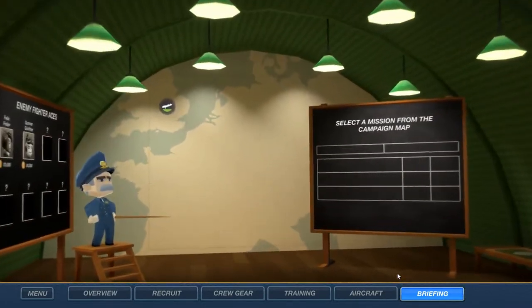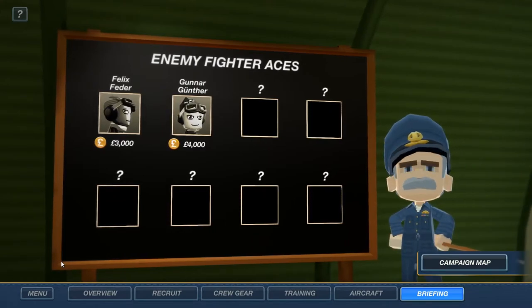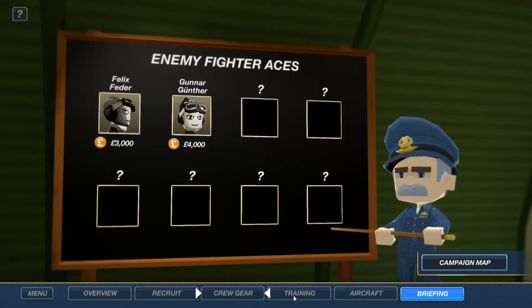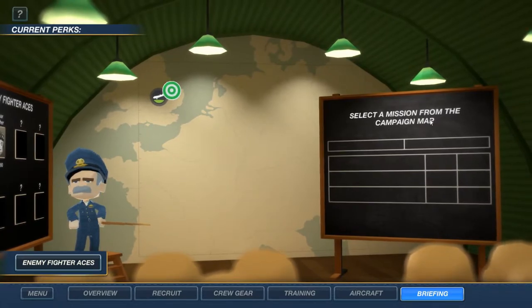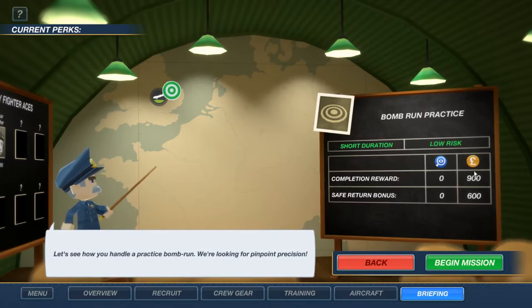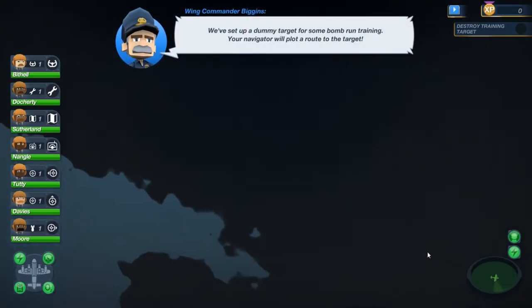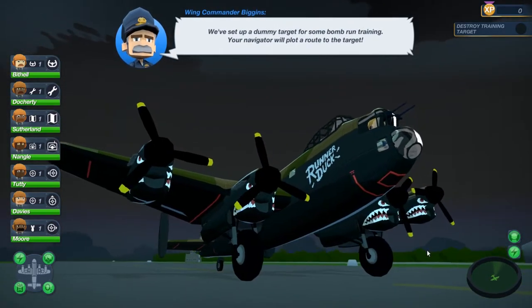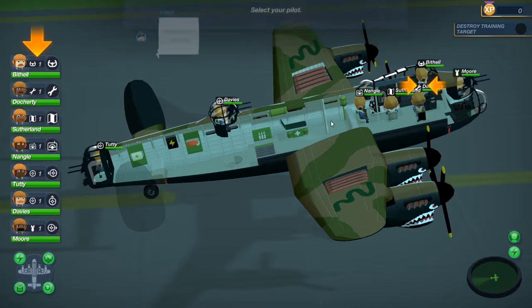Let's see what we have as far as missions go. We have enemy fighter aces — Felix Fetter and Gunnar Gunther. Are these the guys to beat on our enemy? Our enemy forces have some notable figures we want to get after. It looks like we have campaign details over here when we click one from the map. It says: 'Let's see how you handle a practice bomb run. We're looking for pinpoint precision.' We get $900 for this as well as a safe return bonus of $600. Dummy target for some bomb run training — your navigator will plot a route to the target. We have all of our new crew in the plane too, so we're pretty crowded now.